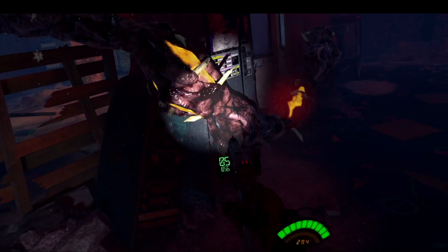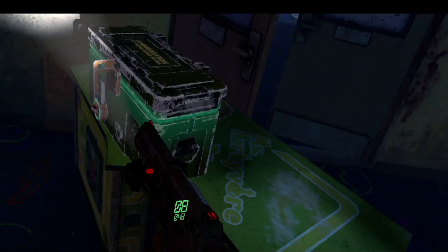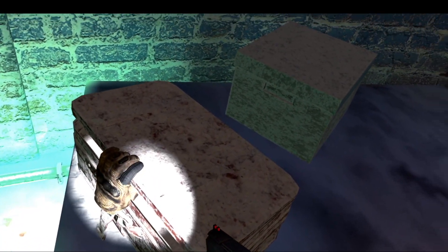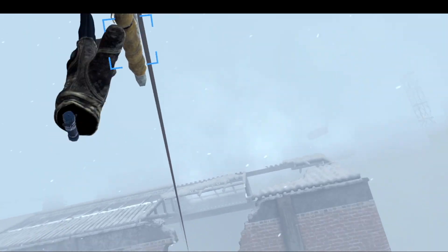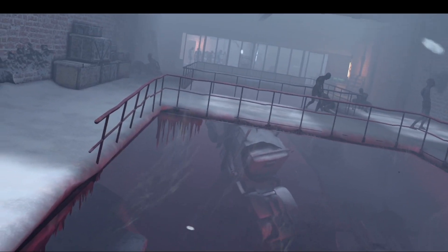Remember what I said about the tendrils — when you see them, shoot the little parts to open up new sections. Let's check out this room for anything interesting. Right at the gate there's more ammo. You can interact with different pieces of the level as long as they have that little blue square around them. I'm going to grab this little handle and slide. And you already know there's going to be a bunch of zombies here.